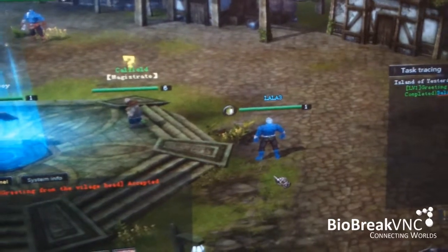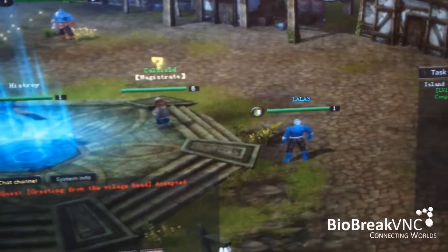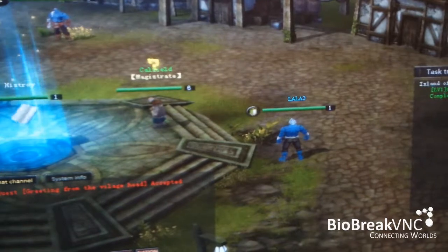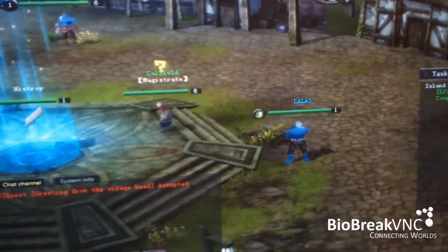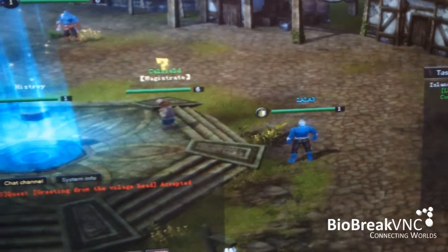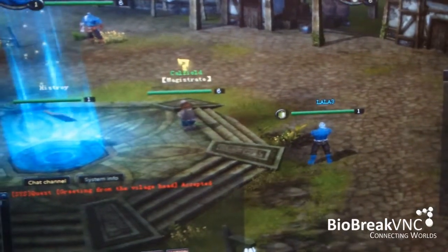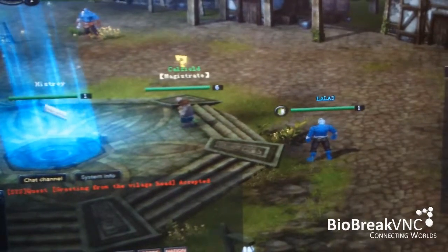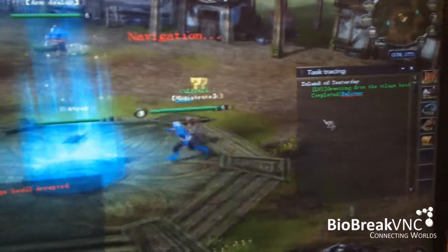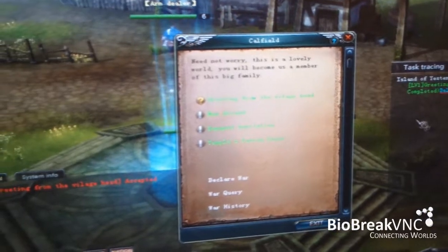The second convenient system for new players is the quest guide system. You don't need to understand the whole quest, because usually in the game there are many, many words and sentences describing the quest. But gamers don't have enough patience to read all of that. So we provide an automatic guide system to help them complete the initial 10 to 100 quests.